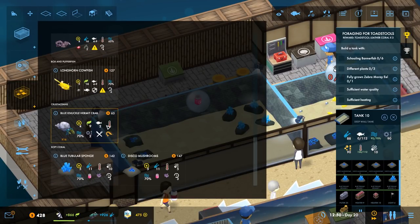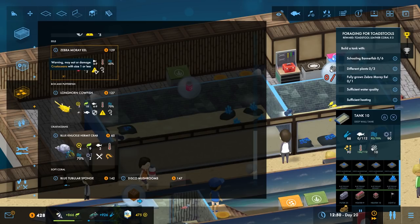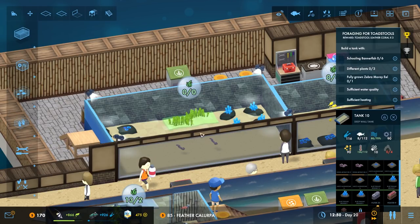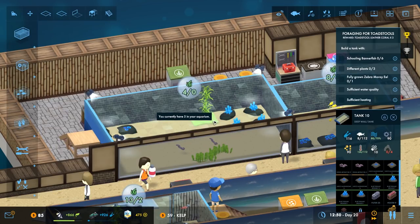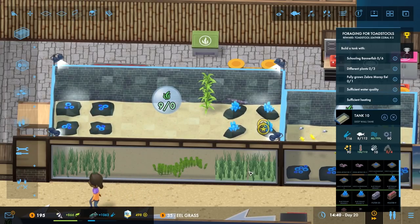Then we can add in some eels. Reward — toadstool leather coral times two. Build a tank with schooling bannerfish. Let's see, do they actually not go with anything? There we go, and we need three different plants. We could have this — let's place it at the front. It's not in there, not in there either. We could have some kelp at the back — not enough money, never mind. We'll have some of this here and here.